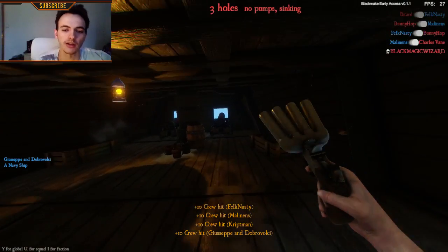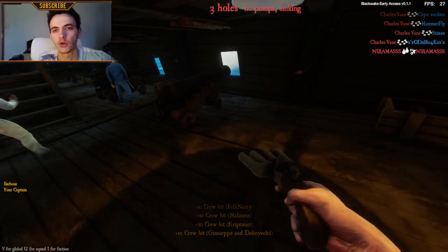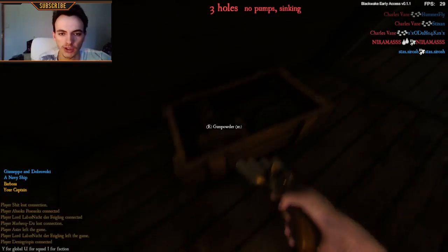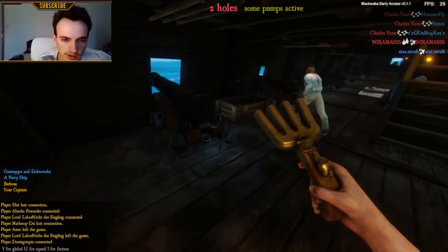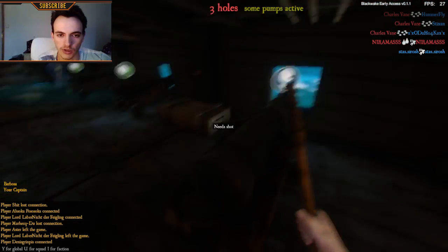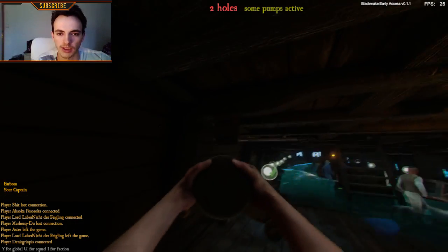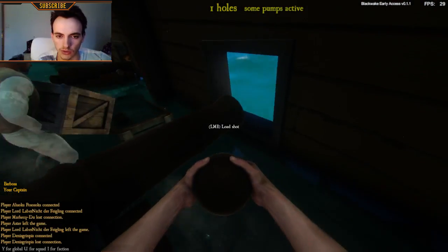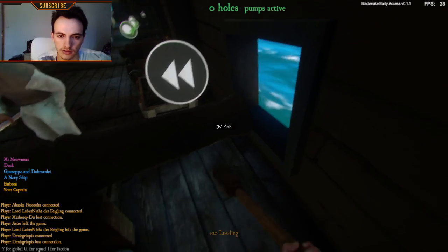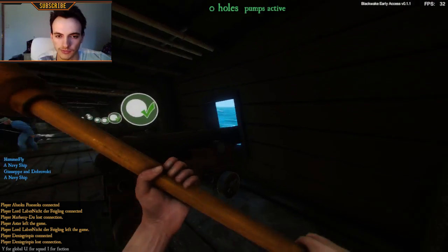So the point of the whole game is of course winning - sink the other boats and manage not to get yours sunk. Apart from repairing the walls, you can sink other boats by lighting up the cannons. Most of those cannons are ready to shoot apart from this one, so I will need a ball that I can take from there and equip it over here.